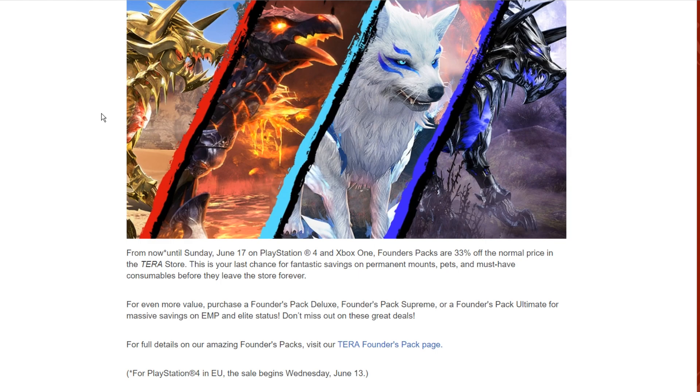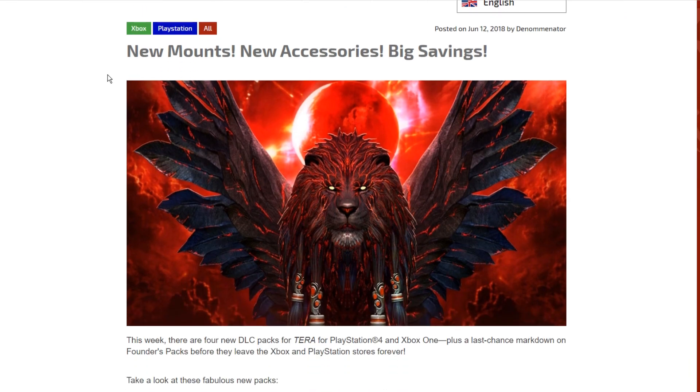I made a video a couple weeks back about the founder pack disappearing from the stores forever. I highly suggest you should probably get the deluxe — that's my recommendation. Stay away from the supreme. If you're going for everything, go for the ultimate. If you're looking for a nice saving decent bundle, go for deluxe. If you're a new player, go for deluxe too. The supreme is awkward because it's right between the deluxe and ultimate. The ultimate gives you everything; the deluxe gives you a nice premium package. That's just my opinion — you can do whatever you want.